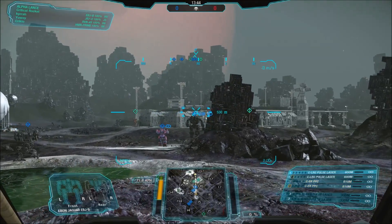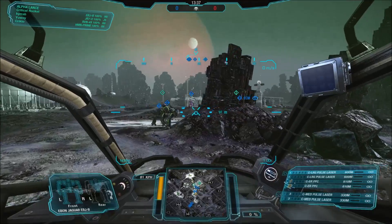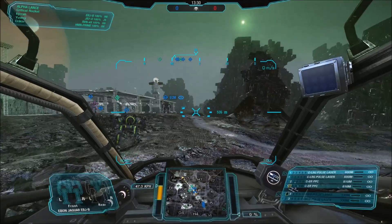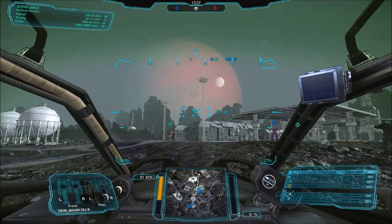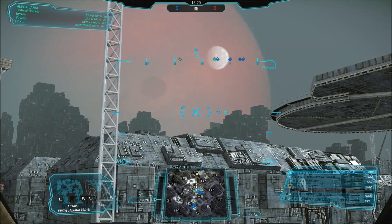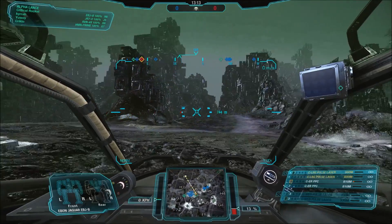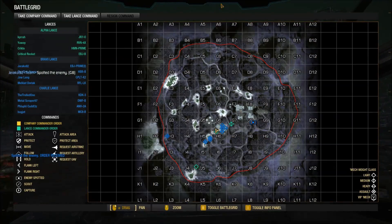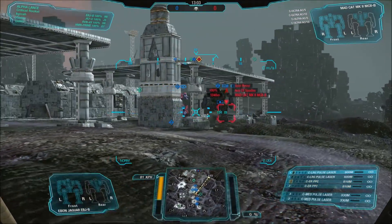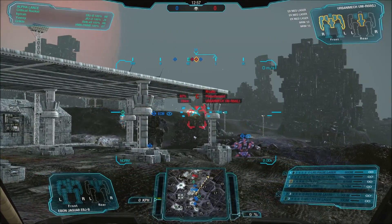That does bring up one of my issues with the decision to have equipment slots marked as weapons. The TAG laser being marked as energy doesn't make sense, because you're effectively giving the variant an extra weapon it shouldn't normally have. This also goes for NARC beacons counting as a missile hardpoint — why does it count as a missile hardpoint? It fires a very low velocity projectile. It seems like you're further compounding build issues by just giving them extra firepower with an extra weapon slot. I don't know why TAG isn't marked as equipment the same way AMS and ECM have their own slots.